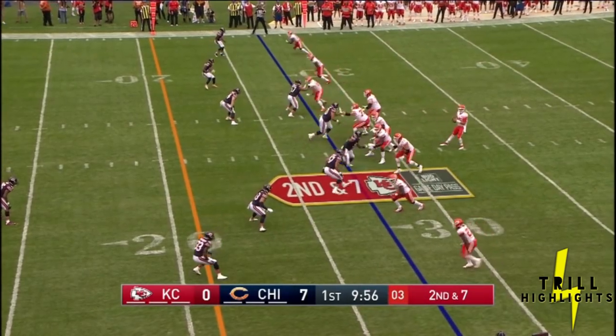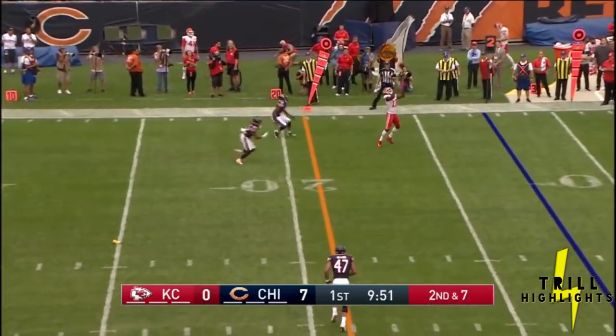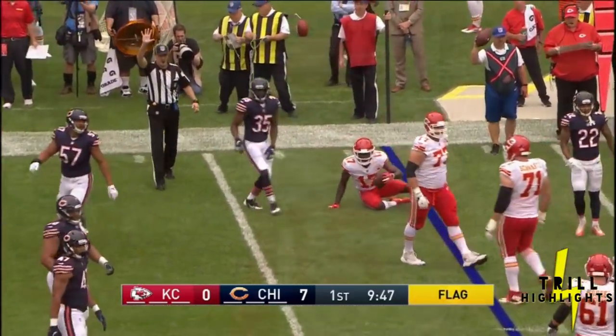Kareem Hunt at the bottom of your screen as a wide receiver on second and seven. They fake the throw to him. Mahomes fires, a flag is down. Connelly bobbles it, then catches it at the 25. The flag is down.